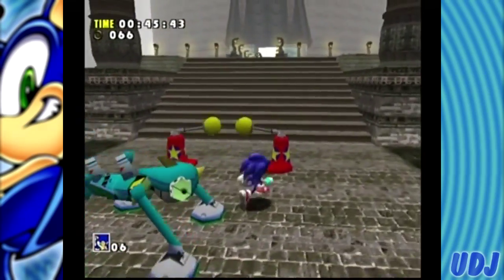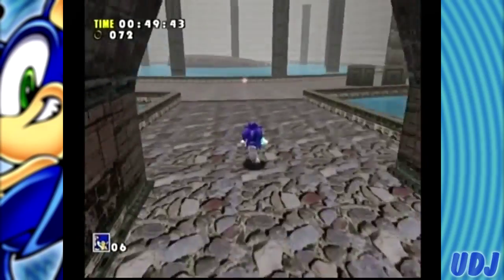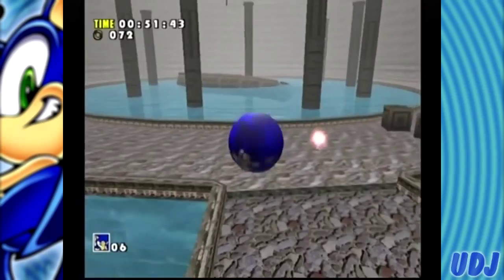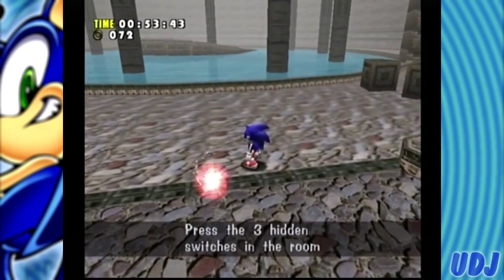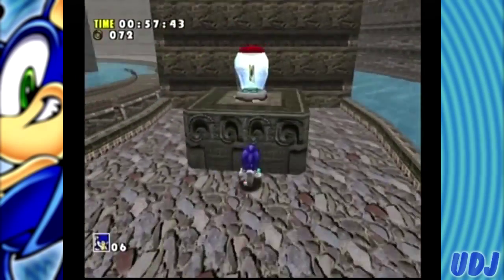Alright, we are coming to a very special room where it shows the reason why I still play Sonic games in general. Here we go. Hint Ball says: press the three hidden switches in the room to open the front door. Oh God. Three hidden switches?